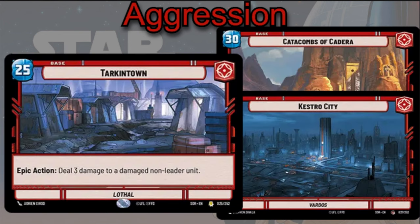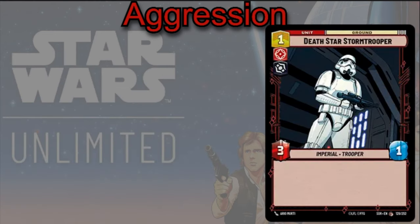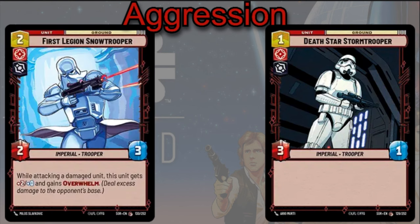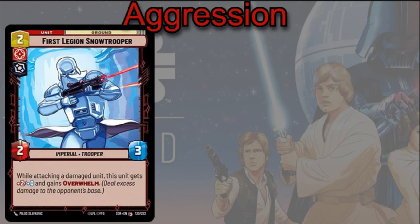For Aggression cards, the special base Sarkintown lets you deal some damage to your enemy's units and gain efficiency. You can play the Death Star Stormtrooper — one cost, 3/1. It's super cheap, so you can play it and then kill it with Palpatine while losing minimum resources. The First Legion Stormtrooper is two cost, 2/3 — while attacking a damaged unit, this card gets plus two power and Overwhelm, letting you deal extra damage to your opponent's base or kill a unit you otherwise couldn't.